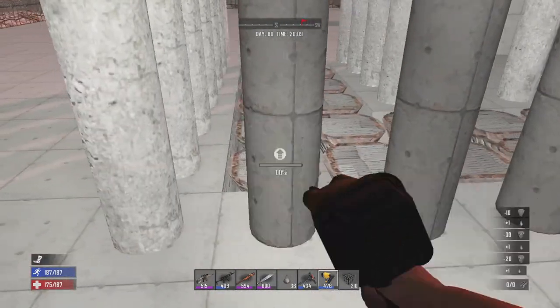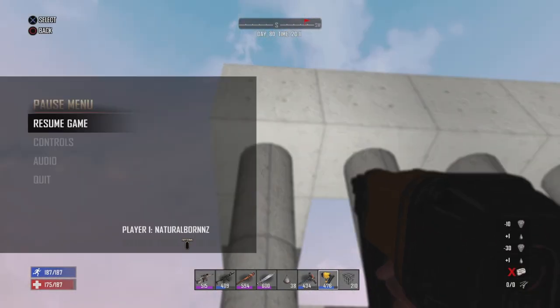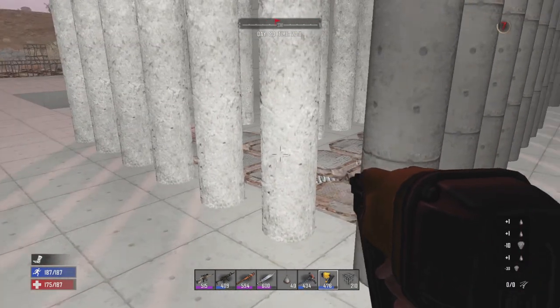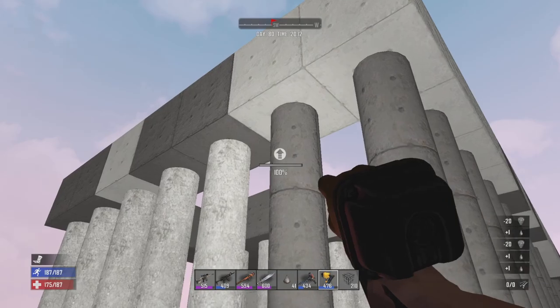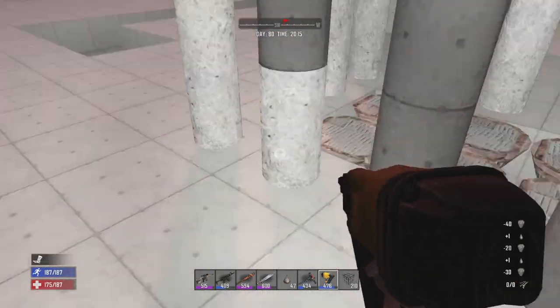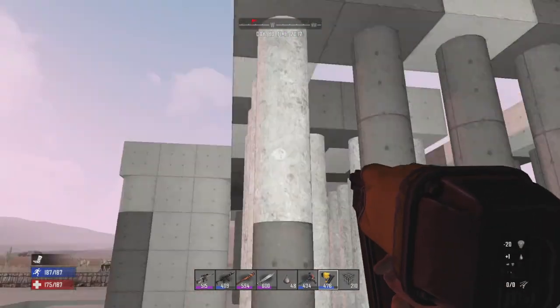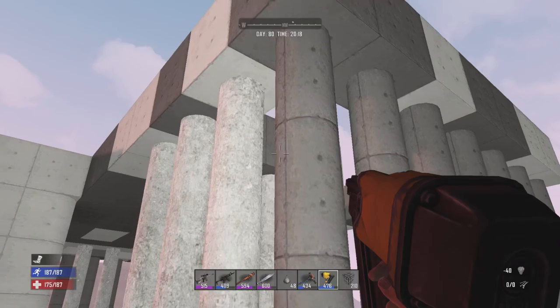Usually with concrete it'll either dry within a day, or you can pause your game, leave it sitting there for 30 minutes to an hour, and then when you unpause everything will dry right before your eyes. Once we have the base fully constructed, all of these pillar 50 inside the base will all be getting upgraded to steel.